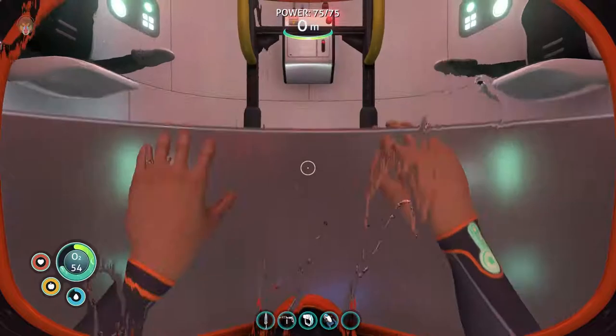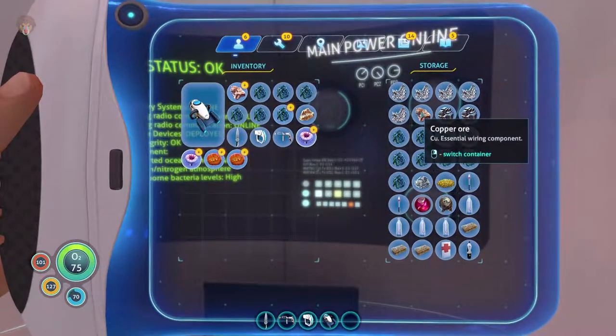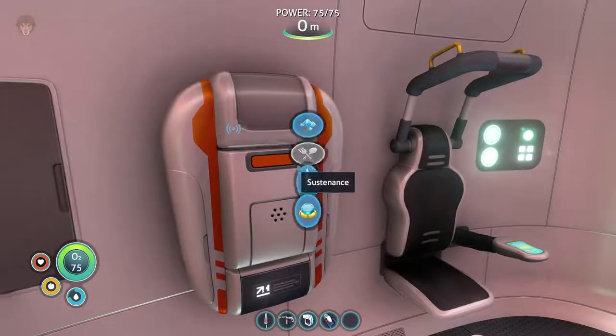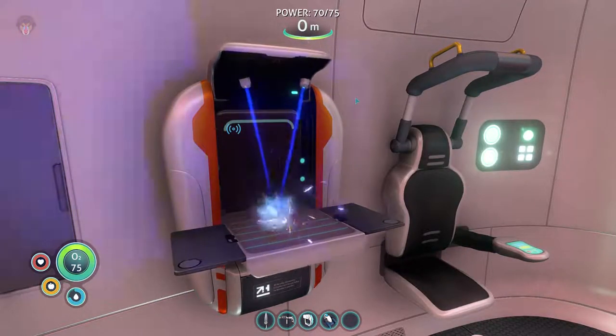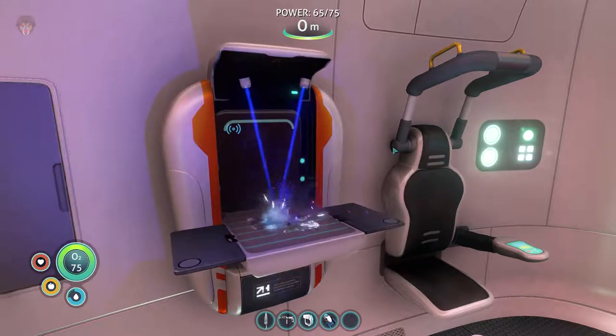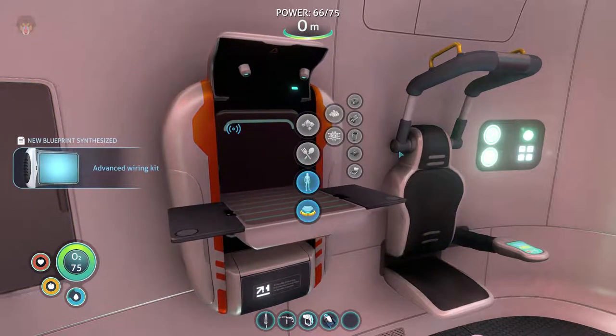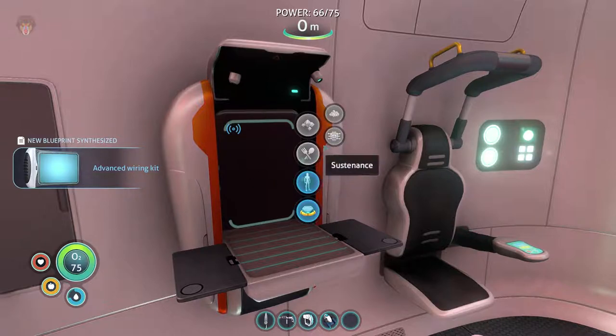I was waiting actually for daytime. I don't know how long it will take. So let's go ahead and do that and get this piece. Copper wire — that's the first thing we're gonna make. And then we can make the computer chip because we have all the things in the inventory. Great stuff. Yeah, we unlocked something — advanced wiring kit.